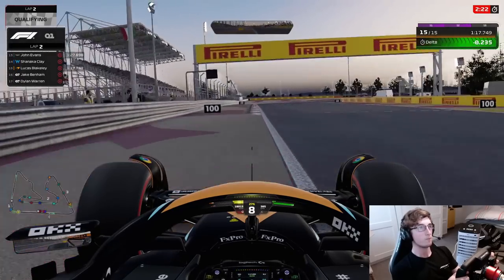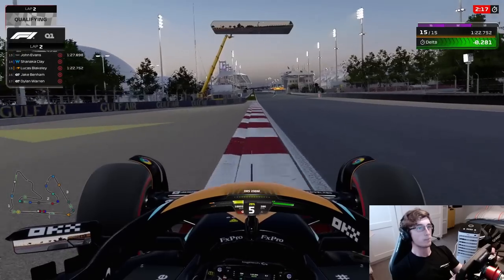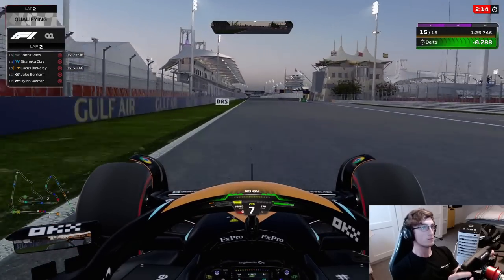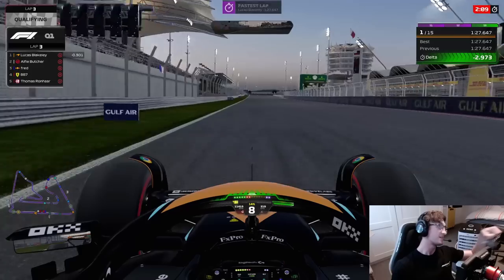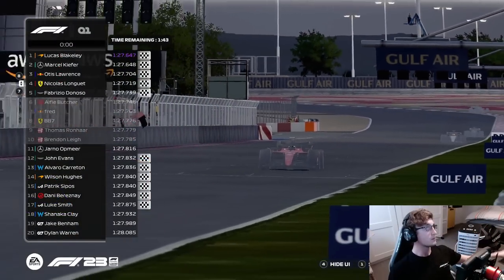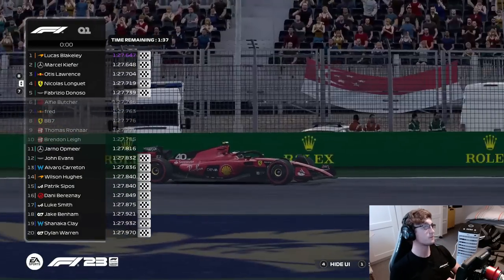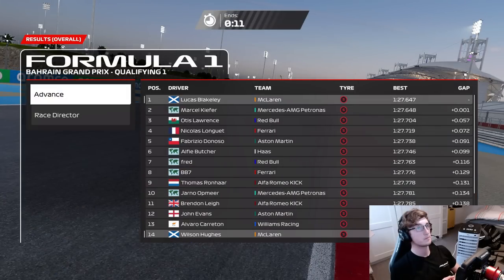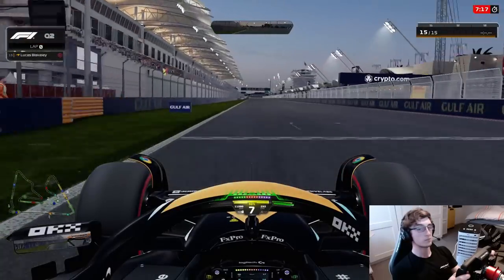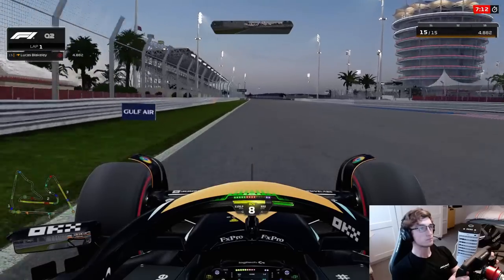I just did a pretty bad job, there's no other way to put it. Heading into the final corner, getting to the apex nicely, getting the power on. We are nearly three tenths up as we come to the line, DRS open, and straight to P1. That was a waste of tyres. And as you can see, that is us easily through. Thankfully, our teammate Wilson Hughes got himself through as well. It was a pretty challenging session — the grip was obviously a little bit lower in Q1, as is expected.